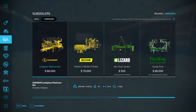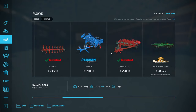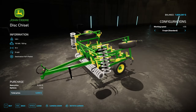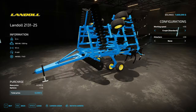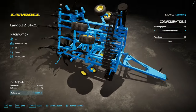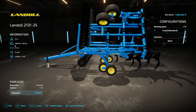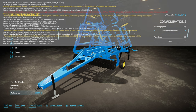Under plows we've got the John Deere disc chisel. I've used it quite a bit so I wouldn't mind trying something else. Oh, we got the Landoll here, and it actually loads! That actually looks like probably about as proper of a chisel plow as I'm gonna get. Six miles an hour — that's probably pretty good. Only 500 horsepower and 9.5 meter width — that's a decent width. Let's go with that one.